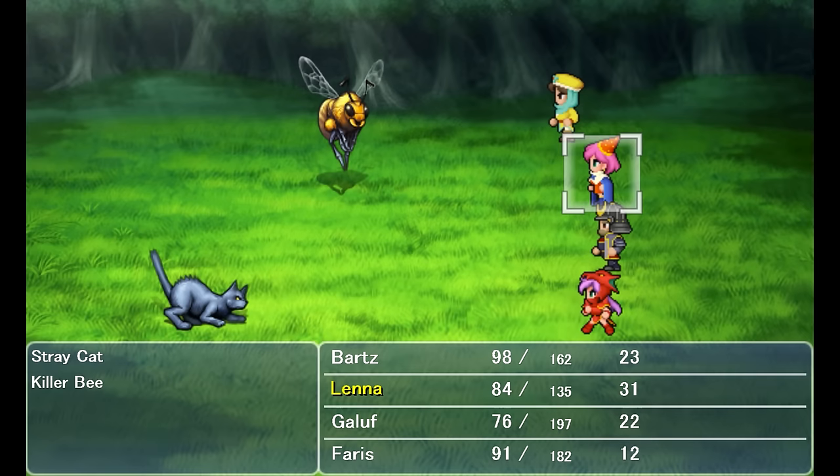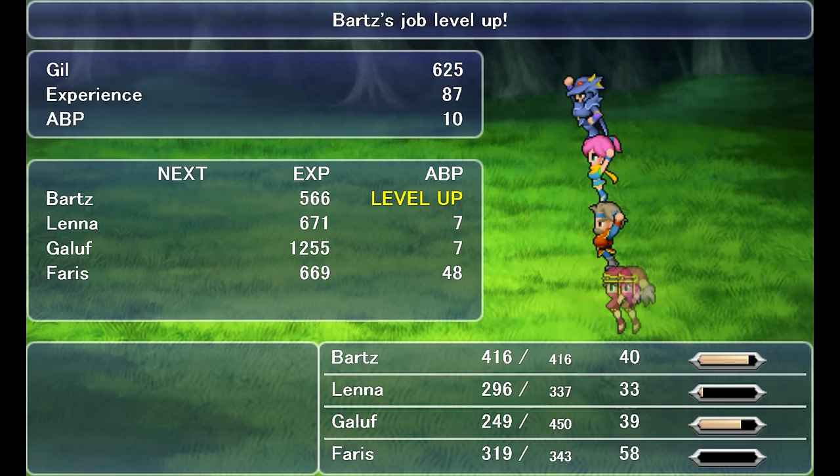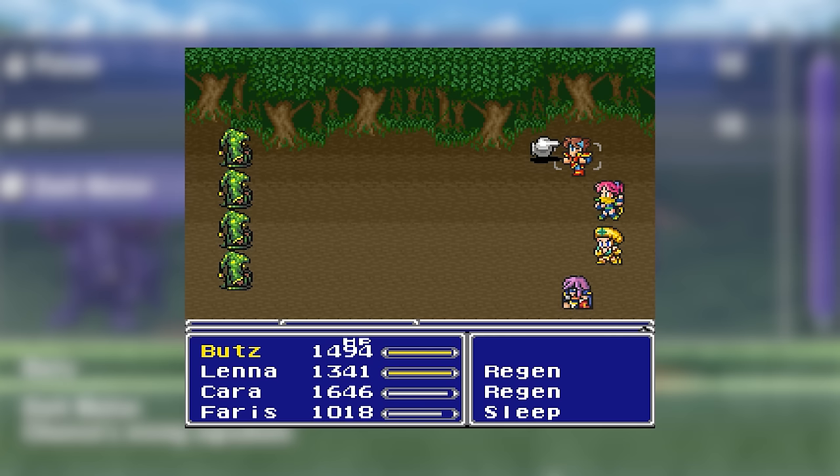Time Mage's Mute spell now mutes everybody in battle like it's supposed to as well. Dragoons used to require 50 ABP to unlock Jump for their other jobs, but now it's unlocked at 10.